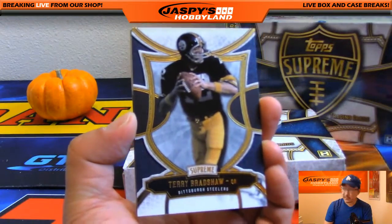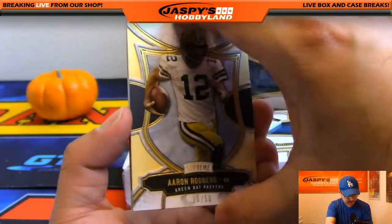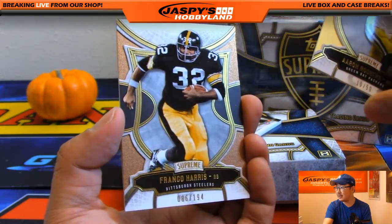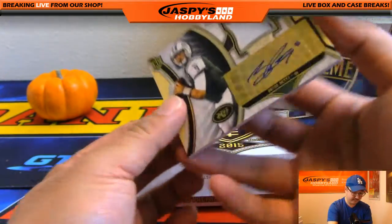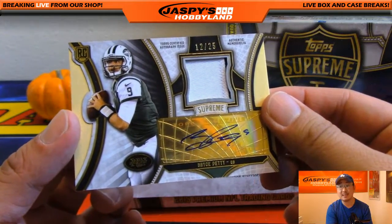Start off with some Terry Bradshaw. Aaron Rodgers 10 out of 50. Franco Harris, 86 out of 194 — it hit the ground, I'm a Raiders fan, it hit the ground. And we've got a nice Bryce — 12 out of 25 jersey and autographed Bryce Petty, New York Jets. That's for Bass 72, Ryan.